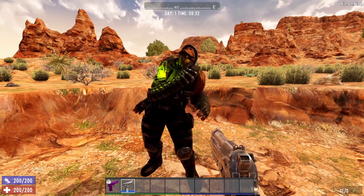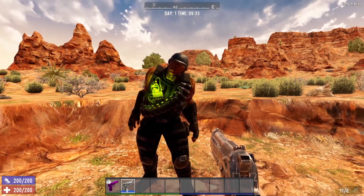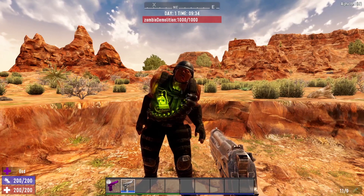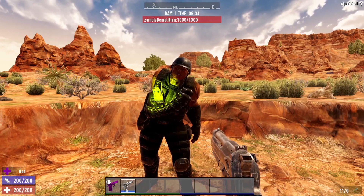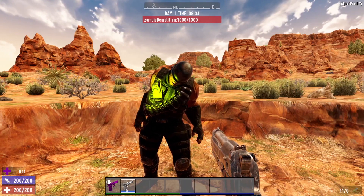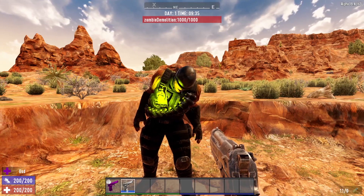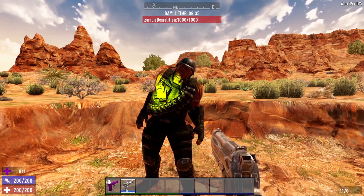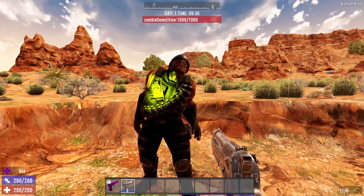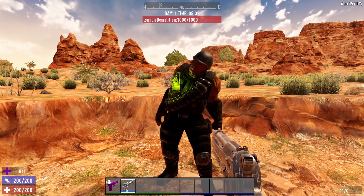Speaking of explosions, this brings us to the last special zombie on our list today — the Demolition Zombie. These guys are no joke. The demolition zombies have 1,000 hit points and are one of the most heavily armored zombies in the game, meaning standard rounds deal a lot less damage. HP rounds have no effect on the demolition zombie whatsoever, so your best bet is to use armor-piercing rounds. Not only do they have a lot of hit points and heavy armor, they also pack a punch — they can destroy your base with their bare hands in moments, getting a huge damage bonus to blocks.